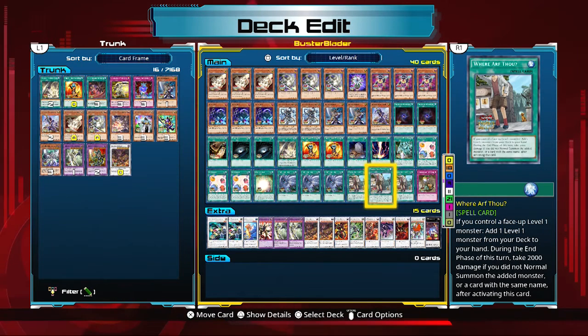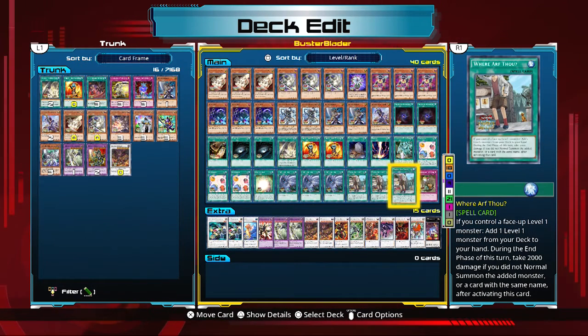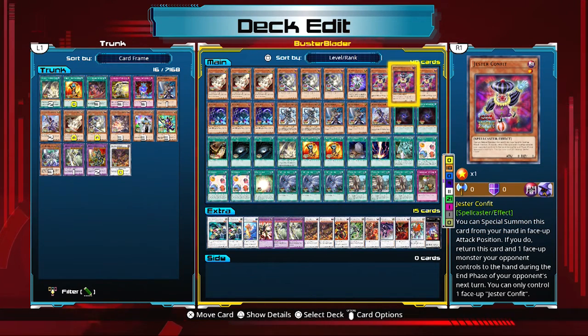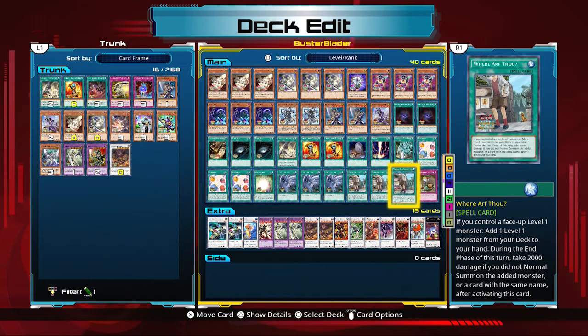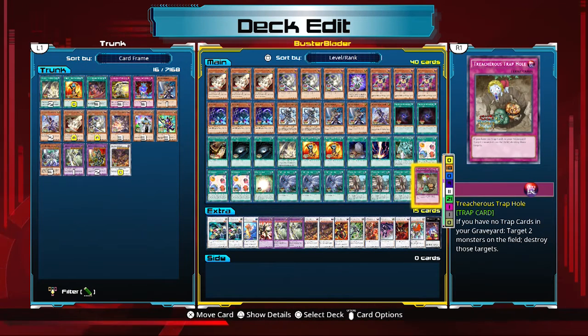Soul Charge is Soul Charge. Then we have Where Arf Thou, which is your main searcher — it searches any Level 1 monster if you have a Level 1 monster on the field. This combos well with Scapegoat: if you played Scapegoat on your opponent's turn, you have a token on the field, haven't used your normal summon, and can activate Where Arf Thou — search a monster, normal summon it, and combo off without taking the 2000 burn. This card is not once per turn, so you can play multiple copies in a turn to get your combo pieces faster.